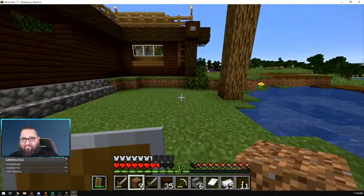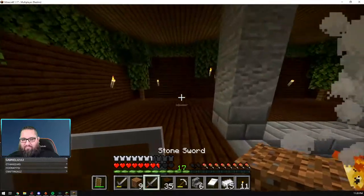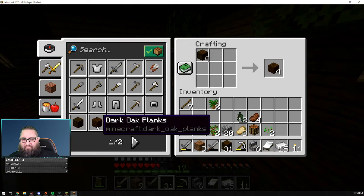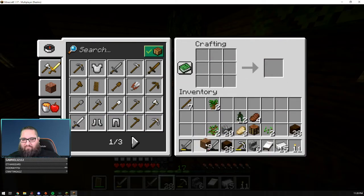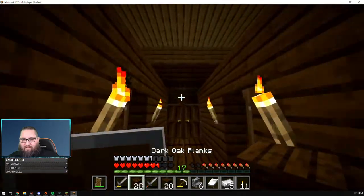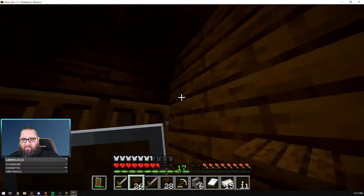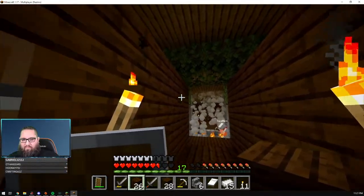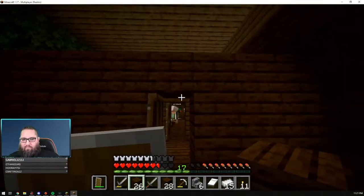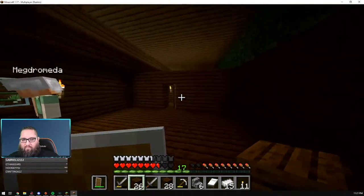I need some cobble. Nice. Let's replace some of these — since we got some cracked stone, thanks to Crinio. I'll do it again. Cracked stone around the campfire. And then I'm thinking we might want to get some more cobble.